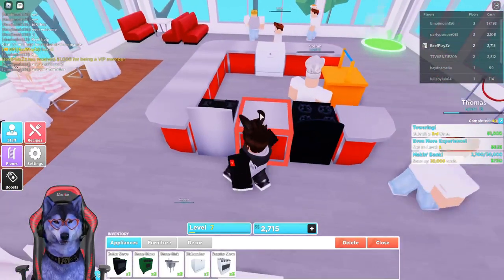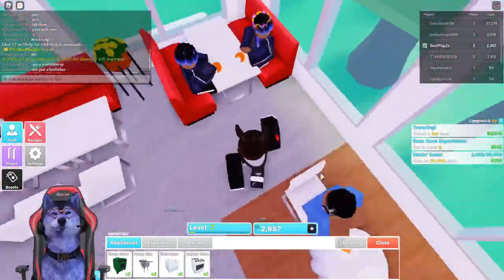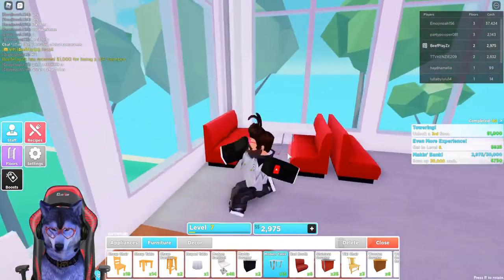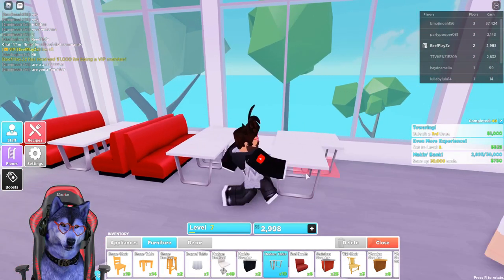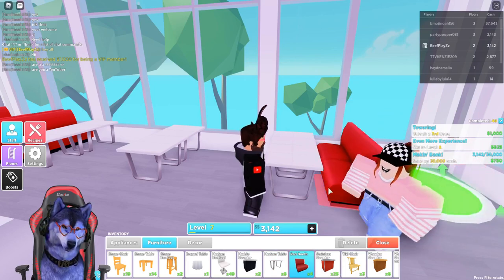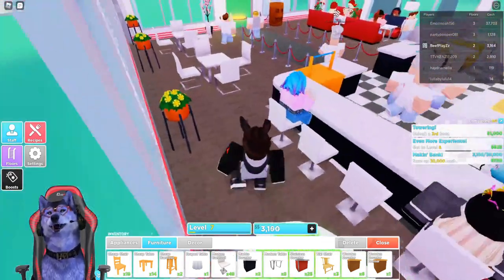Let's change this over here to the new stainless one — perfect. We could also put another stove here to get as many out as possible. People are ordering the more expensive foods, which is really good. Let's place the furniture down — modern chairs and tables — making sure we place them the right way, all the way down. We need about four more chairs and then that should do it for that level.